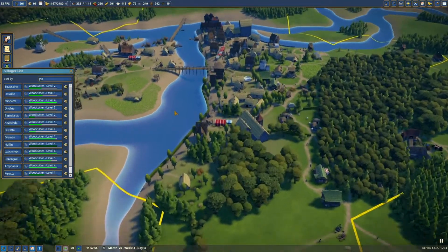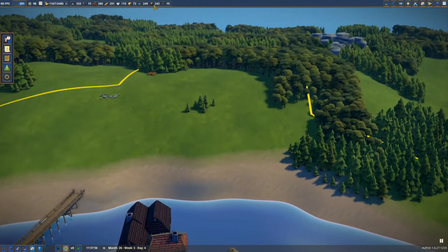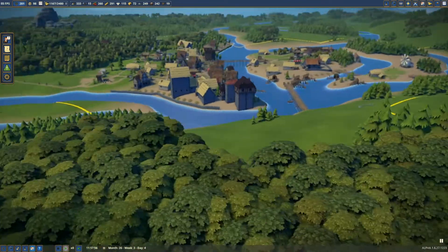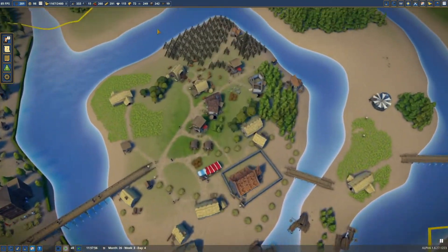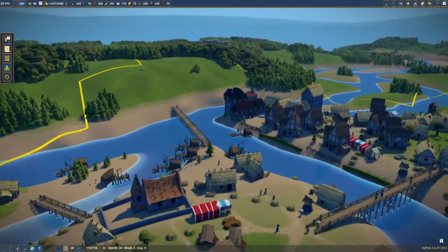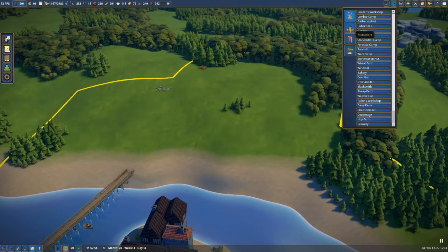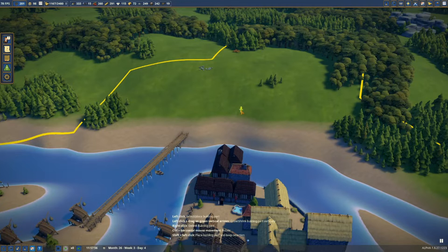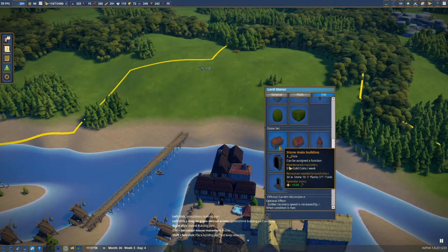I think it's about time we move the Lord's Manor. I was gonna save this for the monastery, but the way we're going on with that could be well before we get there. And the monastery — I could always turn this into some kind of holy island over here. So we're gonna put it here and go with a stone set, stone main building.